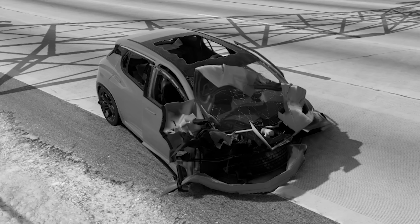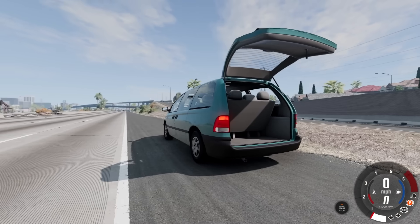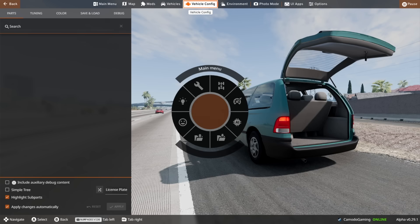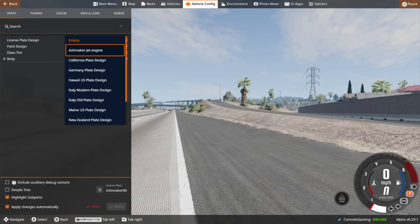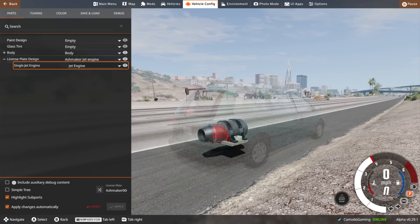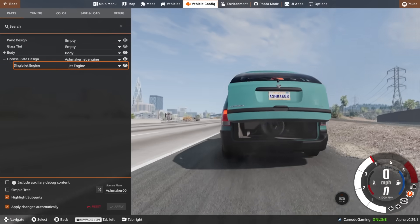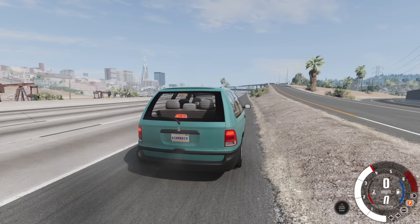I think I have a better one. We have the soccer mom van — there's no JATO in here right now, so I should be able to put this on here. I'm gonna do this once on video so you can see how to install it. You go to the license plate design, go to the ashmaker jet engine, and that installs it. Then go down here and click jet engine. There we go, we've got jet in here — it's under the seat. This probably isn't a good idea with this vehicle either.